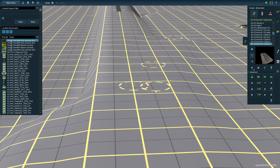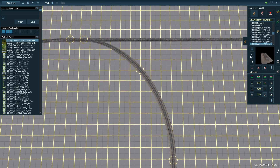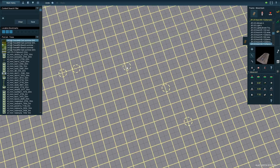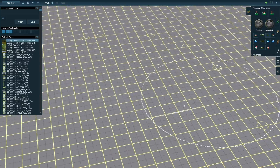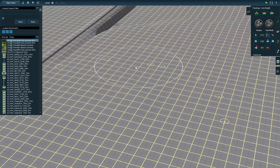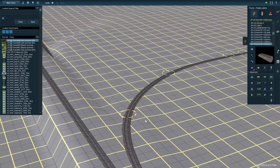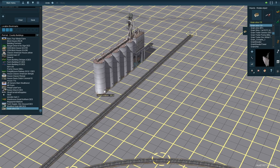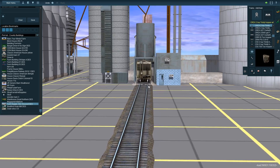For this area I wanted to include some kind of transload facility, and I wanted this to be a facing point spur, because everything along the DBEV up to this point has been a trailing point spur. I wanted a facing point spur to add a little more complexity to the switching and local freight operations. The idea being that you actually have to take your whole consist further west to get to the nearest runaround track.